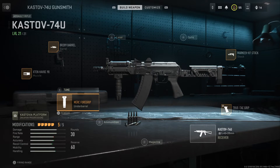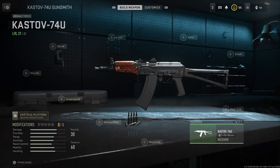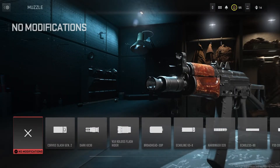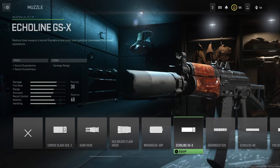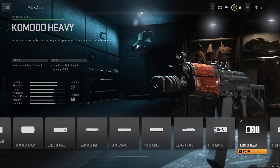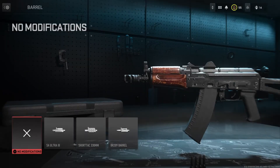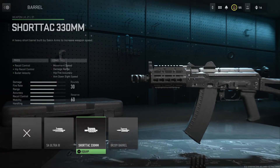There's also a different variation for this Kastov, which I'm going to show you as well — this is more of a versatile build. For the muzzle we're going with the Komodo Heavy, which improves horizontal recoil. For the barrel we're going with the Short Tack, which improves recoil control, hip recoil control, and bullet velocity.